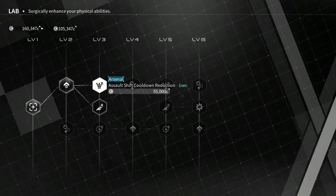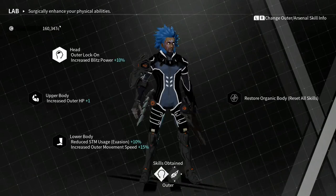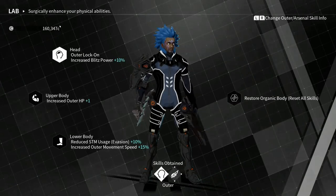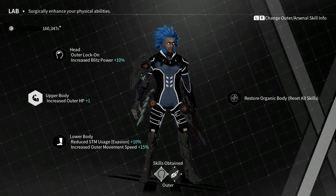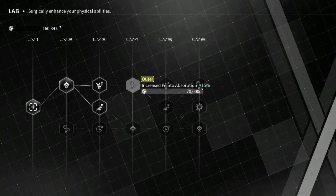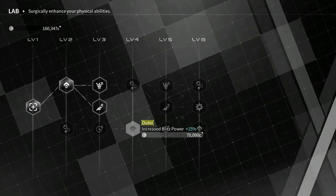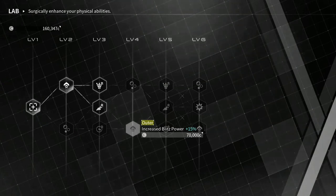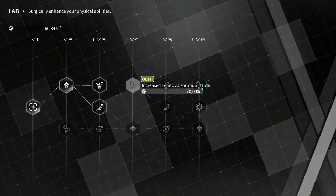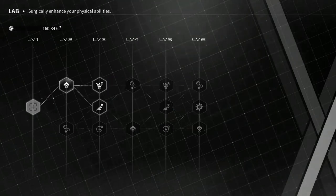So there are three body upgrade categories: head, upper body, and lower body. Your head has a couple of options like cooldown resistance and blitz power. I don't even remember what blitz power does on the outer because I use it so rarely — maybe once. If I jump out of my mag, I'm jumping into somebody else's mag. I don't see the point of running around as an outer.